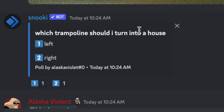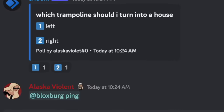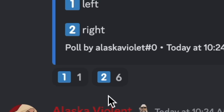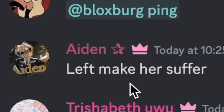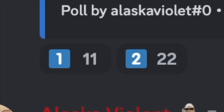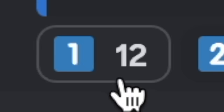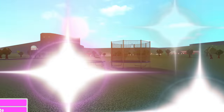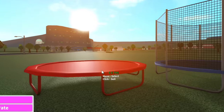Which trampoline should I turn into a house? We've got option one or option two. Let's see who votes. One person voted for the right trampoline — everyone's voting for the right trampoline. Someone said 'left, make her suffer.' Okay, this is getting intense. We have 23 votes for number two and only 13 votes for number one. Well, I guess of 29 votes, trampoline two takes the win. So goodbye, trampoline one.